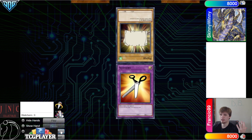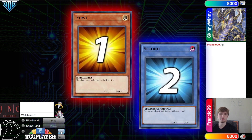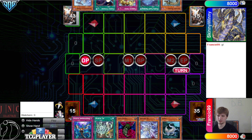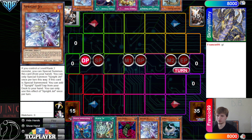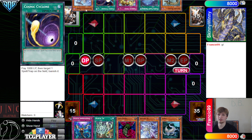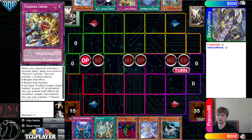We're going to see Frankio win the rock-paper-scissors shoot, and they will be deciding to go first. 40 versus 48 opening hands. We have Imperm, Tip, Gale, Dogra, Jet, and Ipura. They have Nessie, Planet, Therion, Cross, Cosmic, and Miri — so they are playing Therions in the deck.